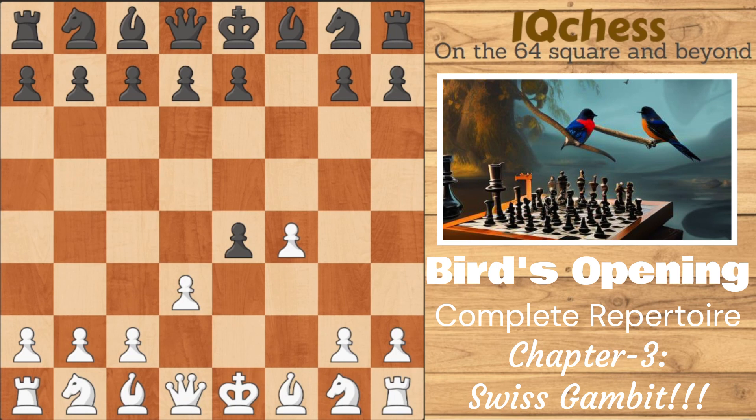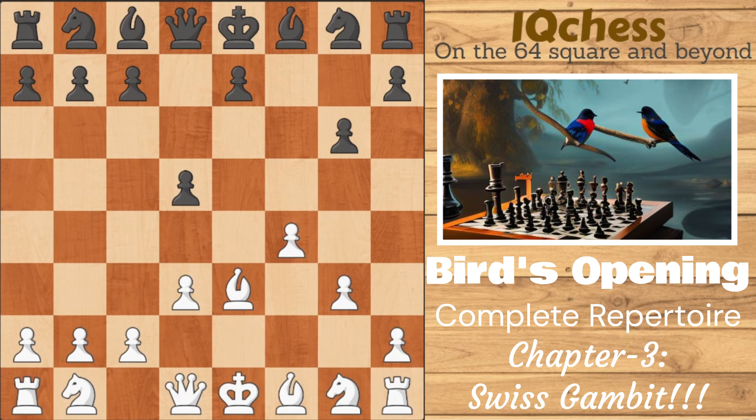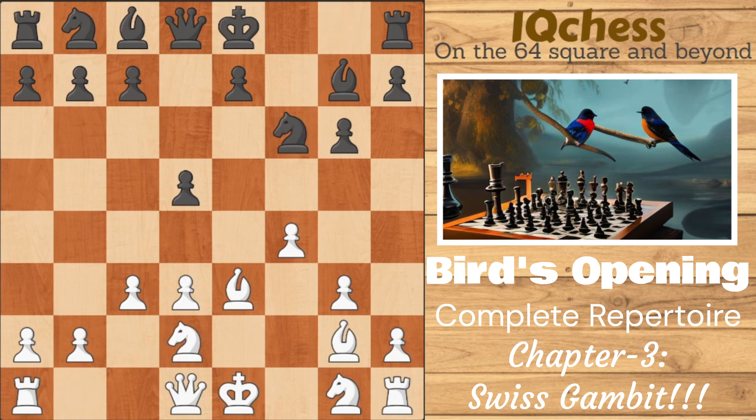One more thing: after fxe4 and d3, many black players won't take the pawn because they know it's dangerous, so we quite often face e3, simply blocking and rejecting the sacrifice. Here we just play g3. Only after black plays something like d5 threatening to push do we take back, and after simple development it's just simple equality. We can play knight to d2, bring the knight out, castle kingside or queenside, put the queen on c2, and play for b4, a4, a5 — you're going to have a good game.